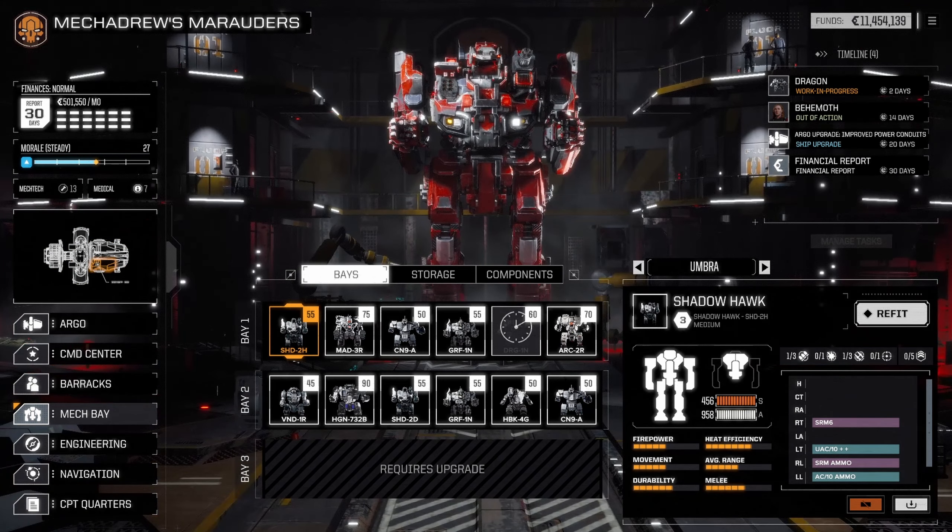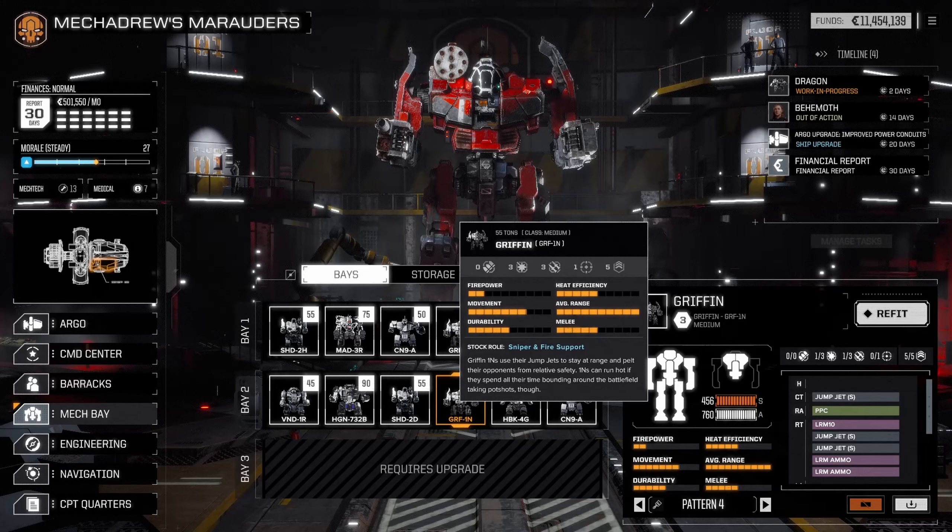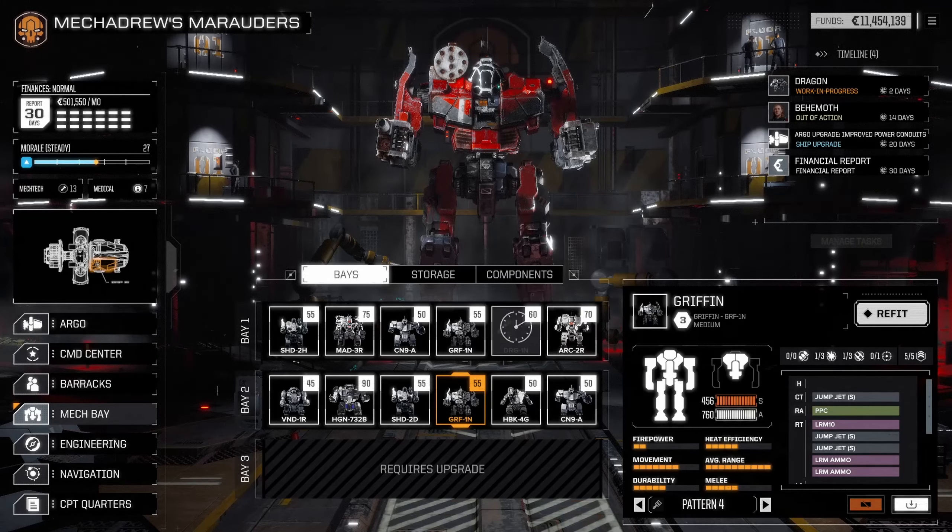It's just the Dragon that's injured. We've got a Highlander now, which is nice — we've got a Marauder, a Dragon, and an Archer. We're still looking for some bigger mechs, but we've got a decent collection going. We're at a point where we can probably afford to drop some of these to cold storage to save money. The Griffin has a PPC, so I think we'll send it to cold storage.